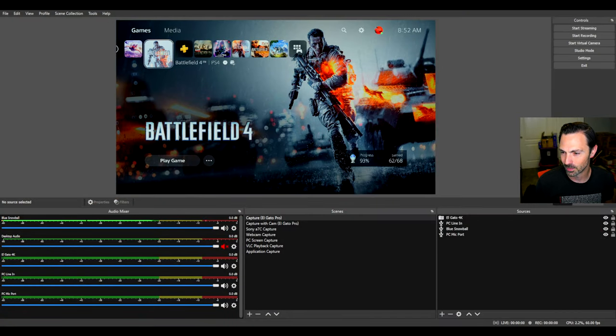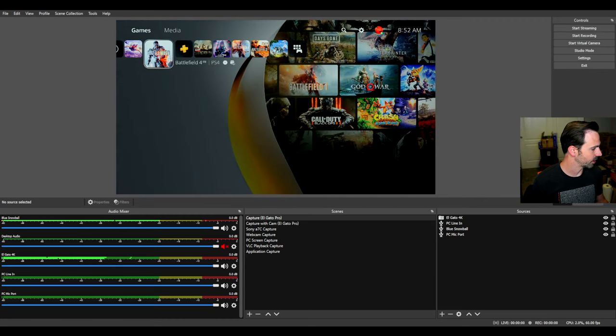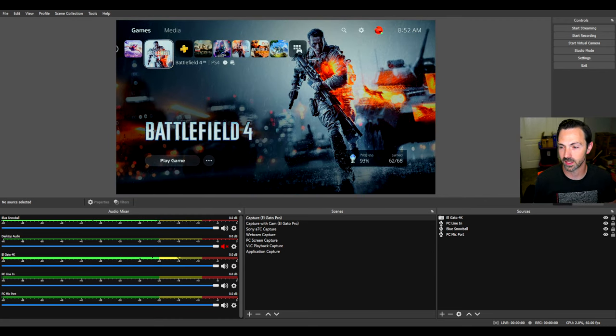I'm going to switch over into a second instance of OBS to show you how the audio works for the PlayStation. I want to show you the different audio tracks I can capture in OBS. You can see on the top level the Blue Snowball, which is the microphone I'm using right now — you can see it move as I speak. And then the other track, Elgato 4K, is my Elgato capture card and the audio from the PlayStation 5 coming through it.